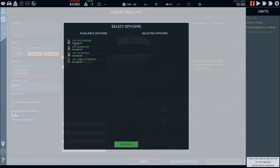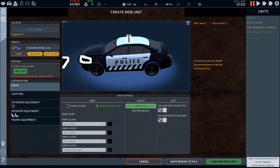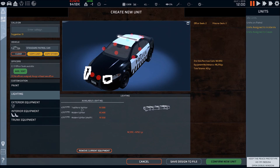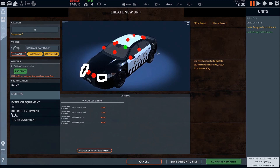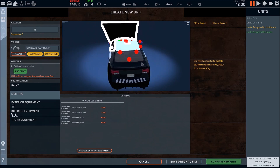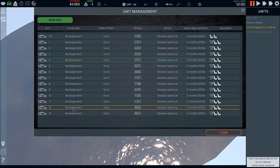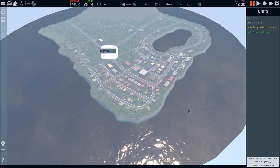Unit twelve, copy last, just add peoples. Confirm new unit and add new unit. Copy last. We're going to go to lighting and take off the light bar, add a wide blue and a wide red, and make this one a slick top unit. Call it unit fifteen. Adding officers and confirm. So we have units one through twelve which are just normal patrol units, unit fifteen which is a slick top, and unit twenty-nine which is a blacked out unit.